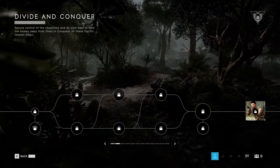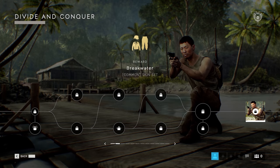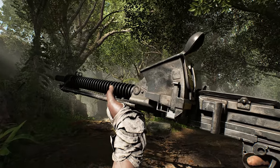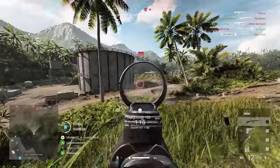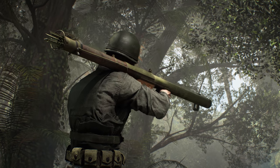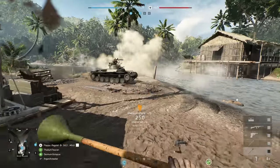You've got to look the part in Solomon Island, so we've got some brand new cosmetics to play around with. You'll find that in the first few weeks of Tides of War you'll have some new ones to unlock. As well as that, you'll have new guns too. The Type 11 MG comes to support, and the devastating M2 Carbine comes to assault. New gadgets are also available to unlock with the M1A1 Bazooka and the Lunge Mine.